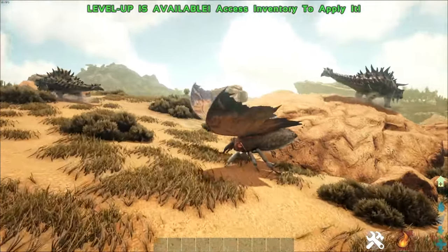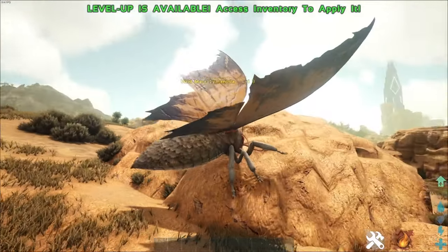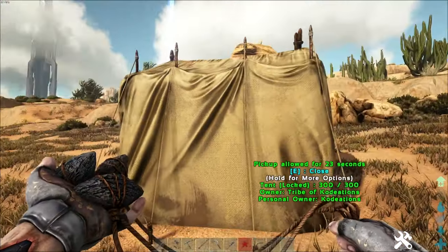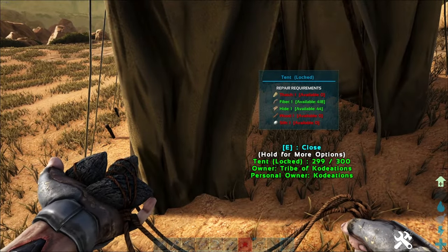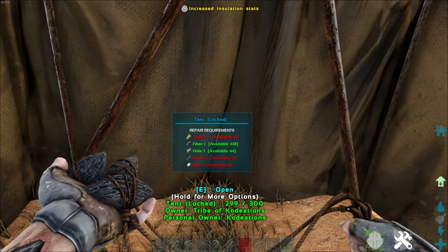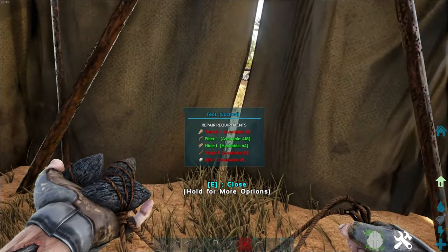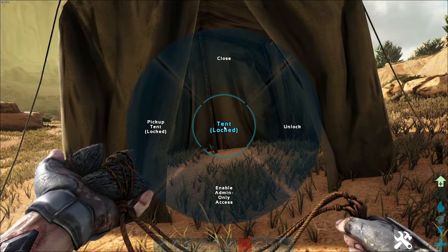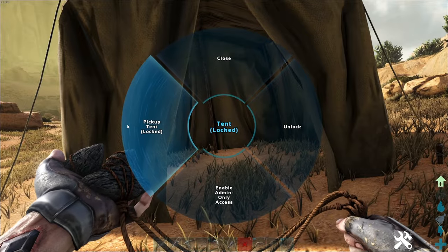Once you have the basics covered, I would strongly recommend scouring the map and killing any moths you see to collect a handsome amount of silk. This is used to craft the brand new tent engram you'll unlock on this map. The tent will depreciate over time the more you deploy it, using up its durability, but it does a very good job at providing protection against heat and cold elements. It can be picked up and deployed whenever you see fit, as long as you have the durability to do so.